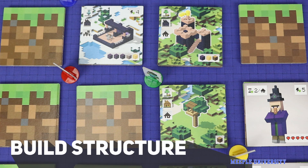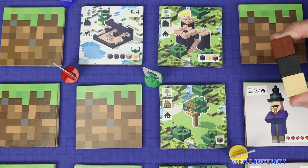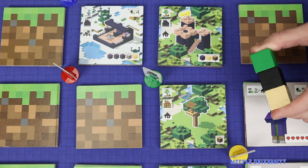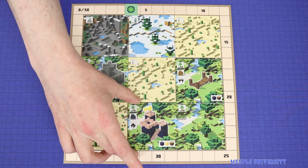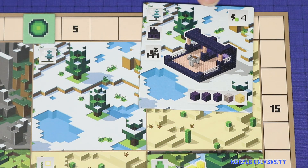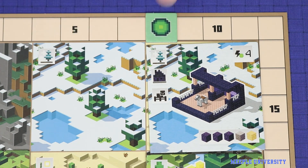The final option is to construct a building. Choose a face-up building tile adjacent to your current location, and then spend blocks from your supply matching the icons shown in the bottom right corner. Buildings will cost between one and five blocks. Remember that you may always substitute a green emerald for any other colour of block. Then take the building tile and place it onto any one of the nine spaces on your player board — this can include a space which does not match in colour, or even covering over a building you've previously built. If there is a lightning bolt and number of points in the top right corner, immediately score those points.